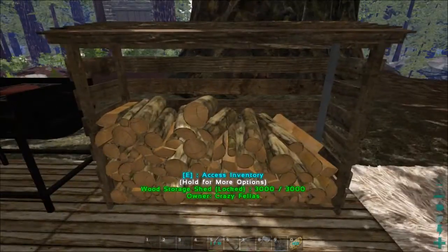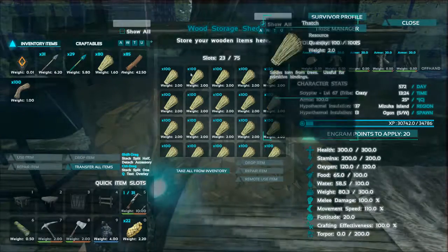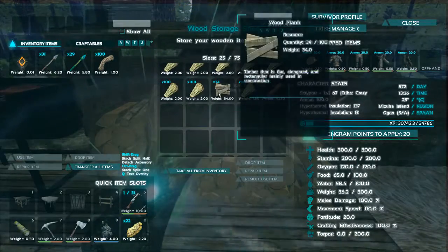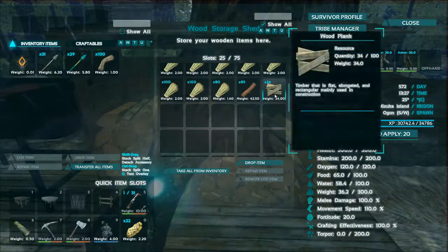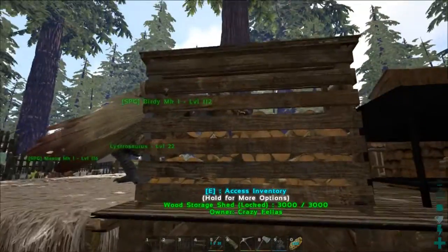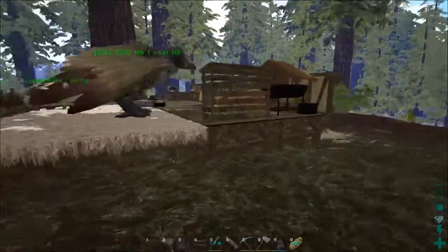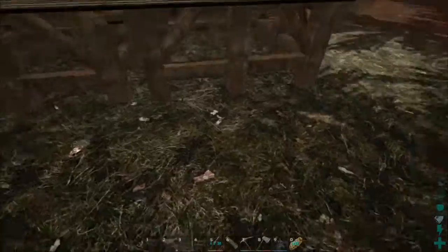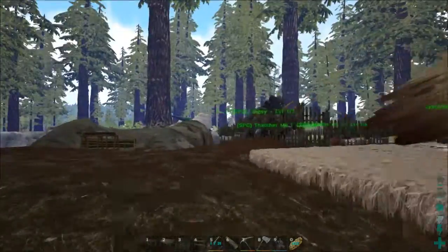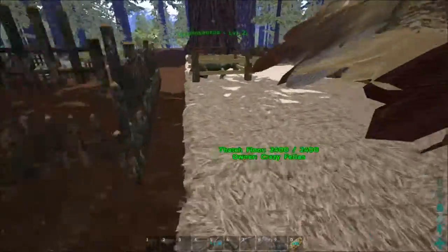We have a wooden storage shed — one of the specialized storage boxes. You can put thatch and wood in here but not fiber, though you can put wooden planks in here, which is nice. I'll put a window behind this so I can just grab through it to use the lumber station. I think I'll move it over to the side here so I can stand and unload and load — that makes sense. It's a pity this has to be on the outside, but I can understand it.